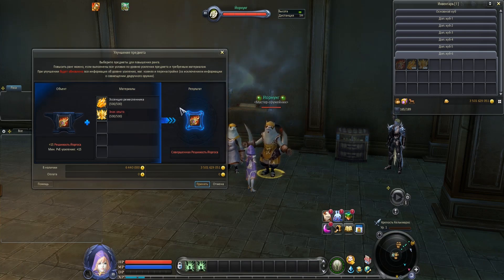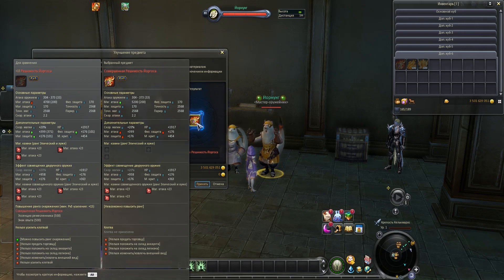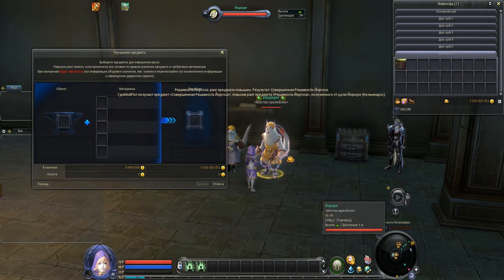Now a very important fact, and I know a lot of people have been asking me about it. When upgrading tier 3 into tier 4, you keep the arms fusion.